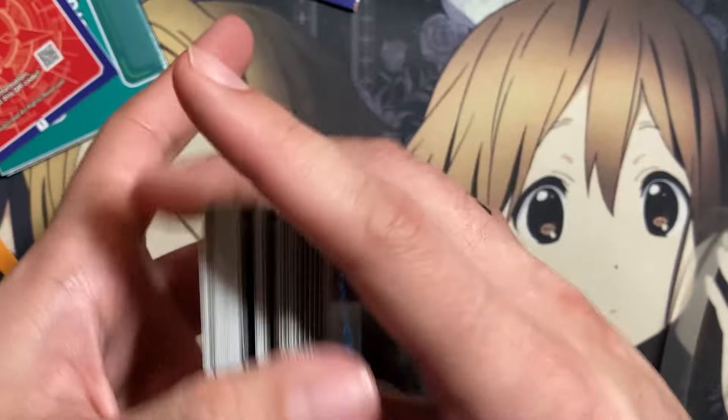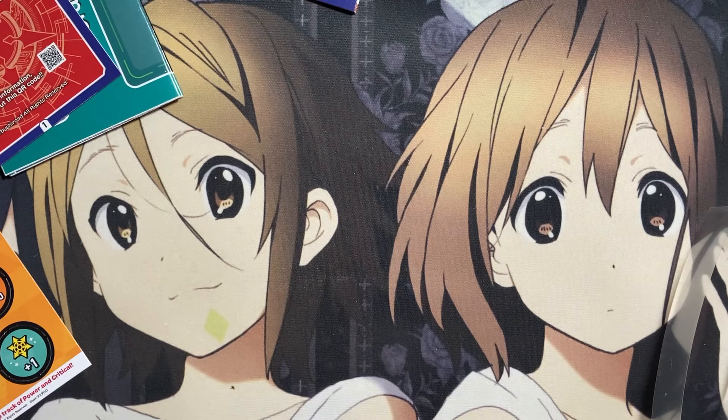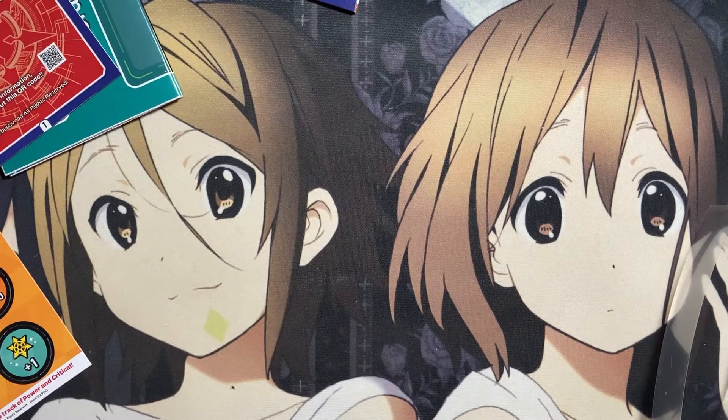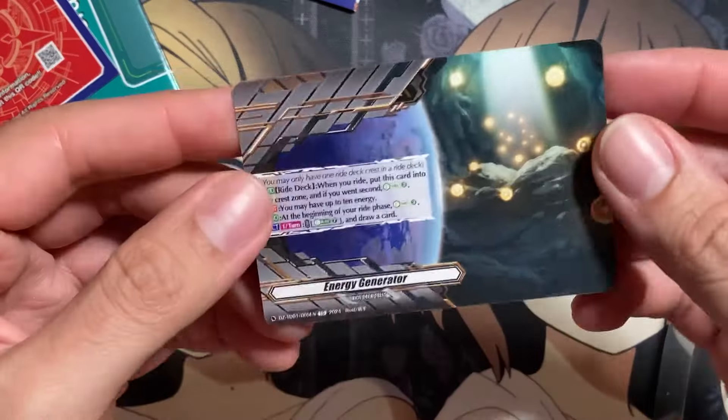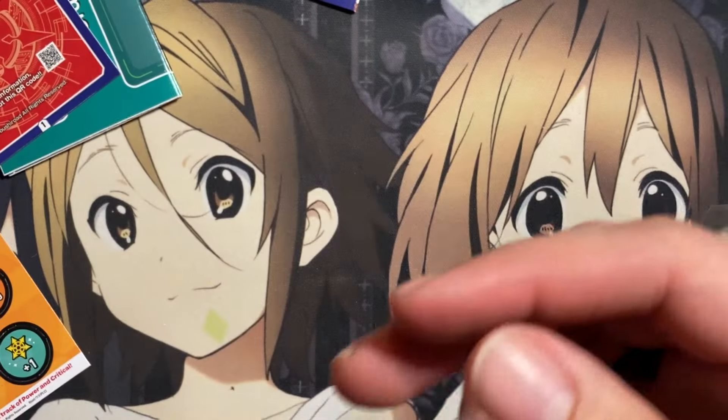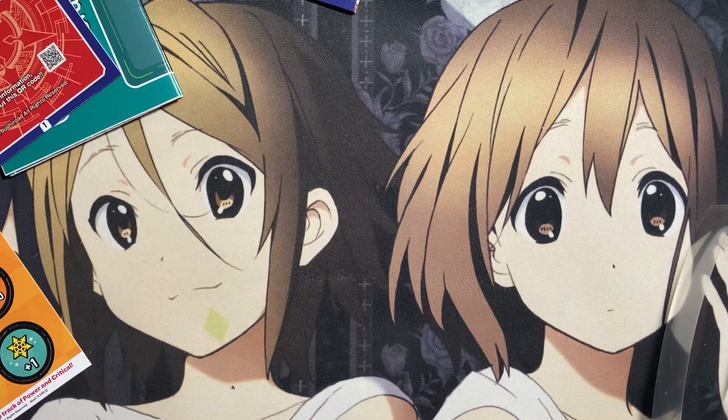We only managed to pull one of the Elementaria Sanctitude, but better than none. This was just a quick look at all the many different decks making use of the Energy Generator, along with the new ones we'll have from the Fated Clash set. I hope you all enjoyed the opening — until next time, please don't forget to leave a like and subscribe. Kira Qualia out!